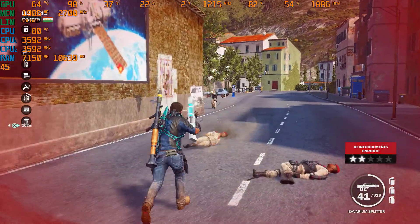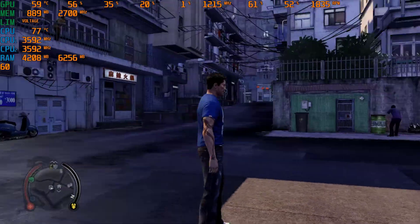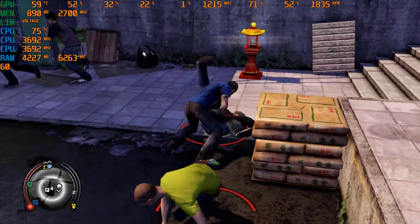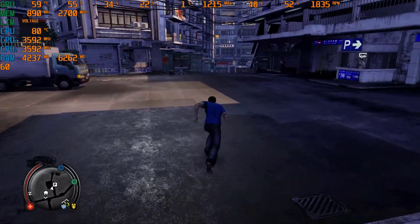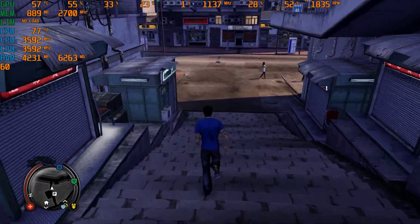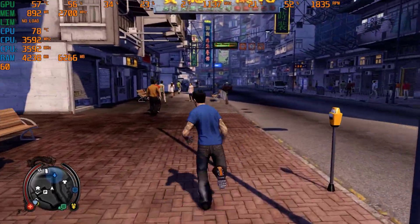The next game is Sleeping Dogs. I tested it on medium settings at full HD. The reason I tested it on medium rather than high is that on high settings the FPS drops to about 30 to 40, which I don't really like. The graphics on medium setting still look really beautiful, so that's why I played it on medium.